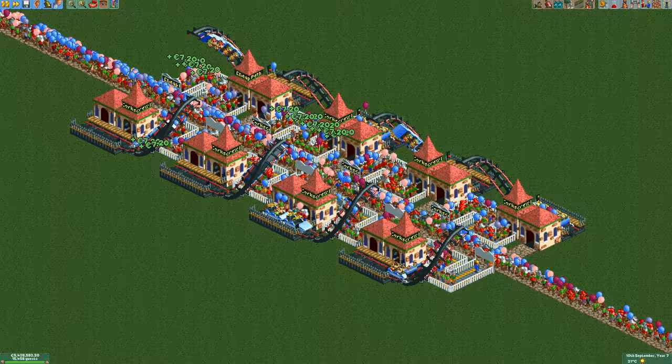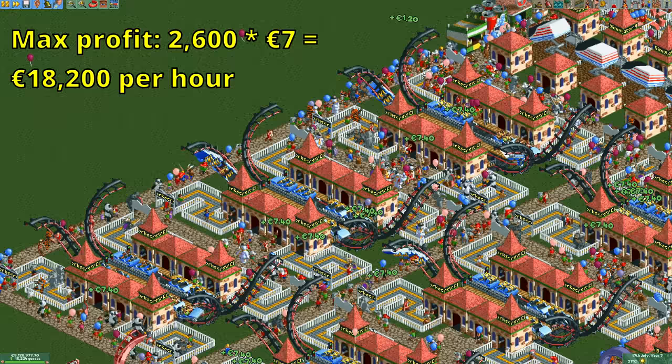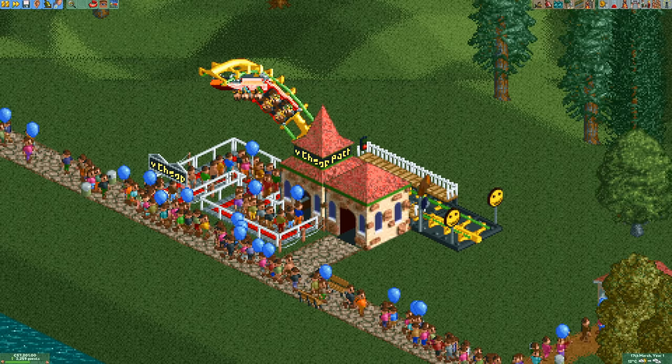Obviously bigger coasters with much higher stats will make you more money, but for its size and price the tiny corkscrew is almost unrivaled. Assuming you have more than one of these in your park you can still charge more than 7 bucks for it if it's under 5 months old. With a maximum throughput of about 2600 guests per hour it can make you quite a bit of money.